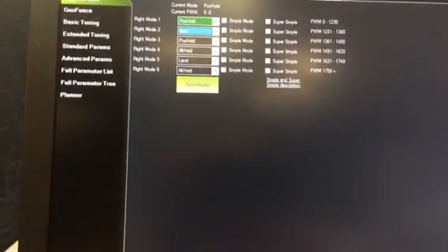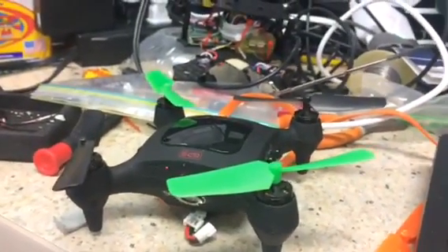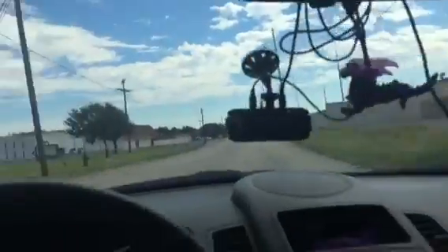So anyway, I've got my little mission planned out, programmed in at the park, and it's already been sent to the Onaga Fly. We're gonna go see what happens. We're getting close to the park now. It's a little windy today — I'm kind of hoping these trees on this side will block it. This may not be a good day for this test, but I'm gonna do it anyway.